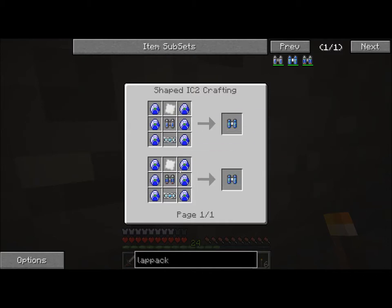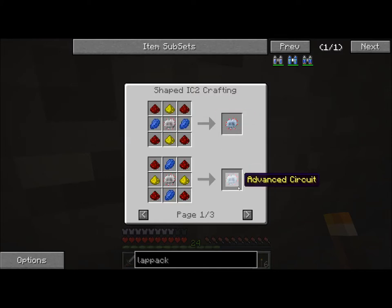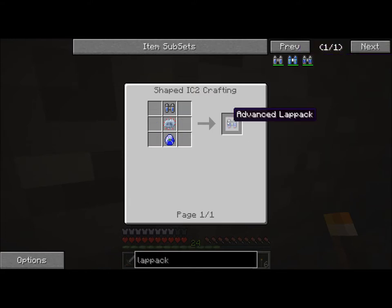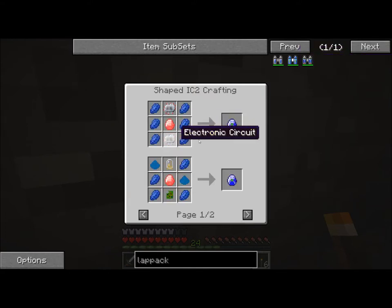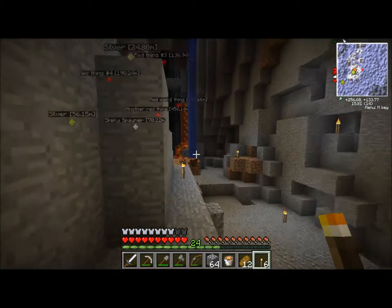The advanced lap pack — or the ultimate lap pack — can be made with an advanced lap pack or just a lap pack. I guess not a whole lot goes into the advanced lap pack. I mean, there's an advanced circuit, but this thing is pretty easy to make. I mean, the Lapotron Crystal is pretty easy too. It's not expensive for how much it carries.